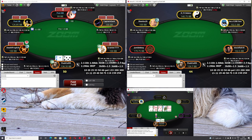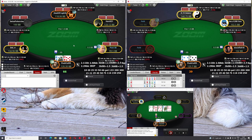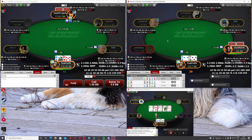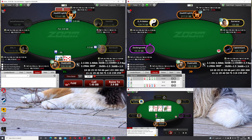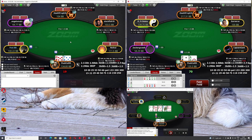I don't think we need to float overs without the backdoor flush draw. I think we can just be selective and only choose to float when we do have the backdoor flush draw. This hand mostly calls against 2.5 but we are mixing some folds at 200 zoom. I think that hand's 75% call.